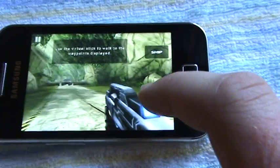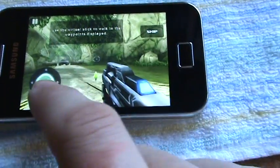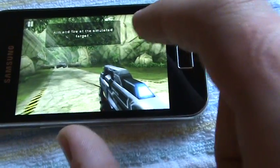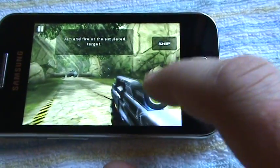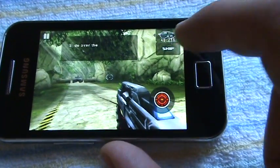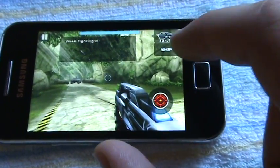Use the movement joystick to walk to the waypoints displayed. Aim and fire the simulated target. Now please reload. Slide the icon. Shield depletes with one fighting.